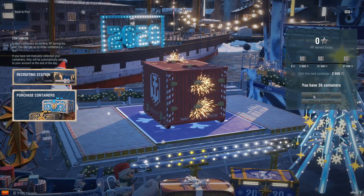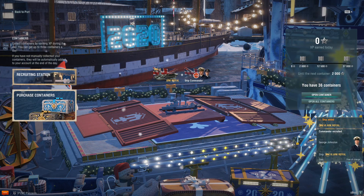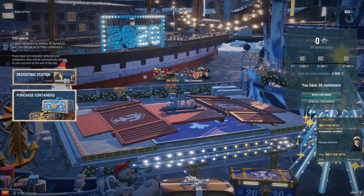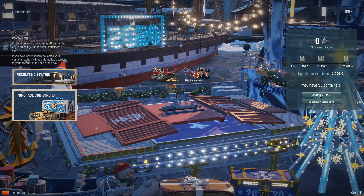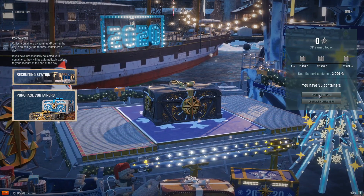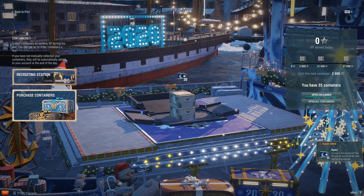There's another ship — what do we have? Ark Royal! Let me just make the list reflect that. So 40 containers, got two ships so far. 30 Hydra flags — pretty good.